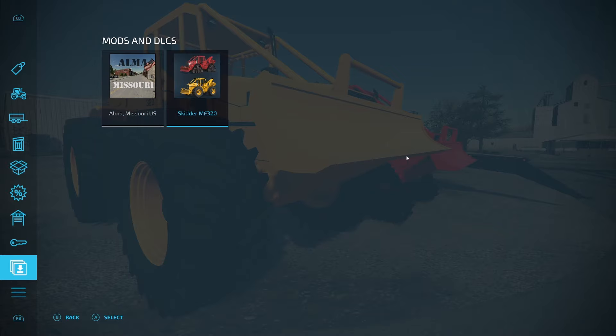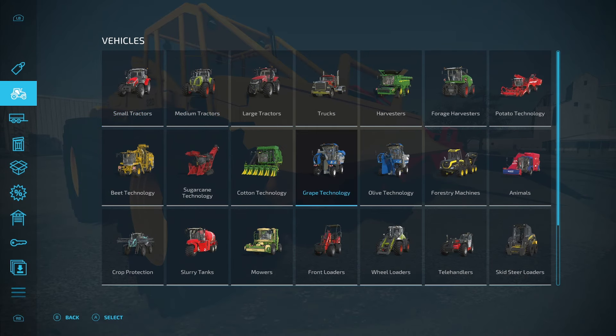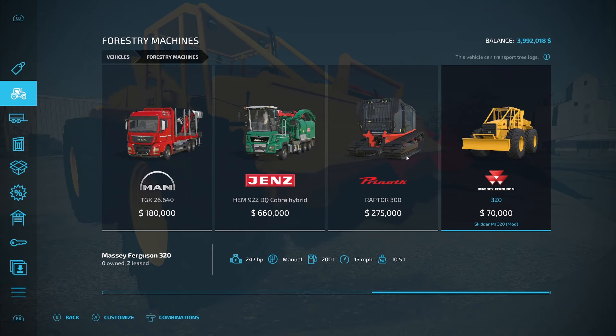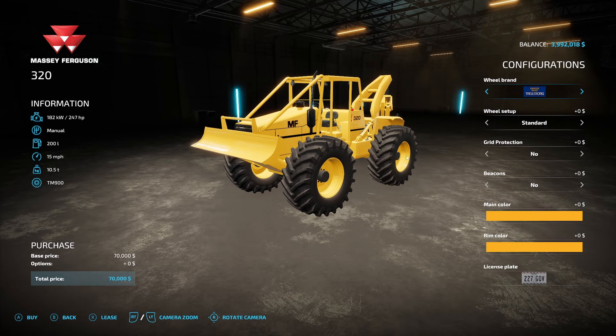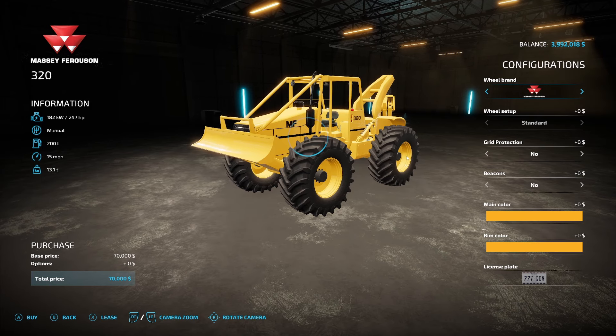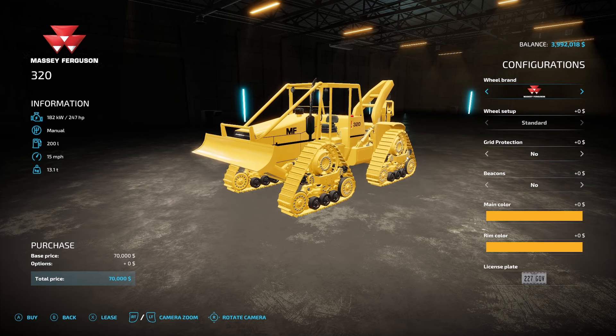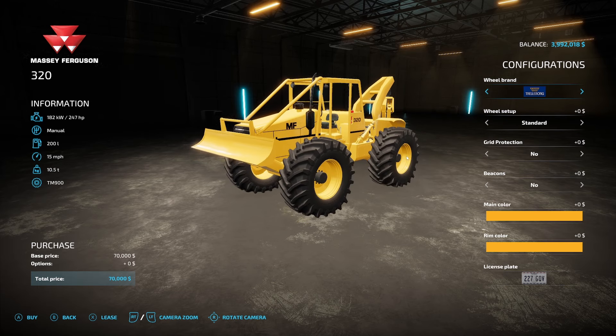Let me go to the regular category so I can actually show you guys where they are. It's under forestry machines — yes, it is. Right there we have the 320, which is $70,000, 247 horsepower, manual transmission, 200 liters of fuel, 15 miles an hour, 10.5 tons, and right now it has the TM900 tires on there. For wheel brands, you got Trailboard, you got Massey Ferguson, and back to Trailboard. You got Standard, Skidder, Twin Wheels, Skidder 2, and Standard. For Massey's, you just have the Standard.